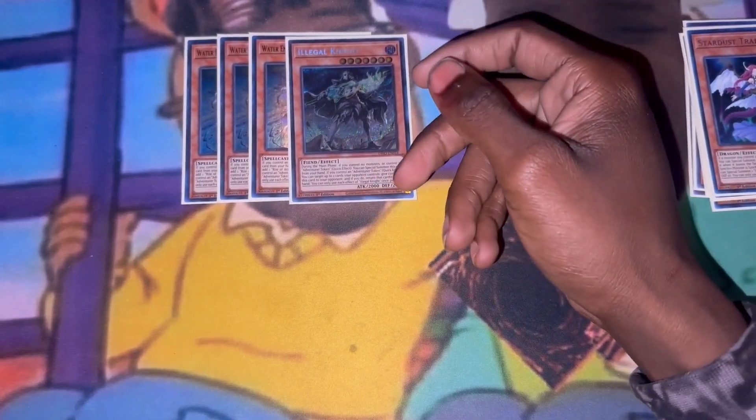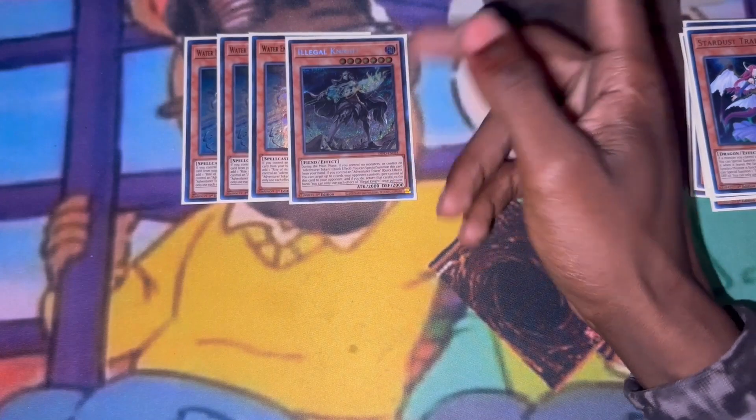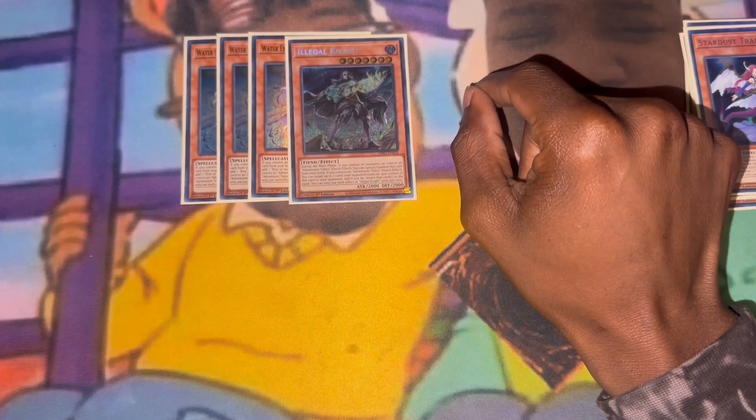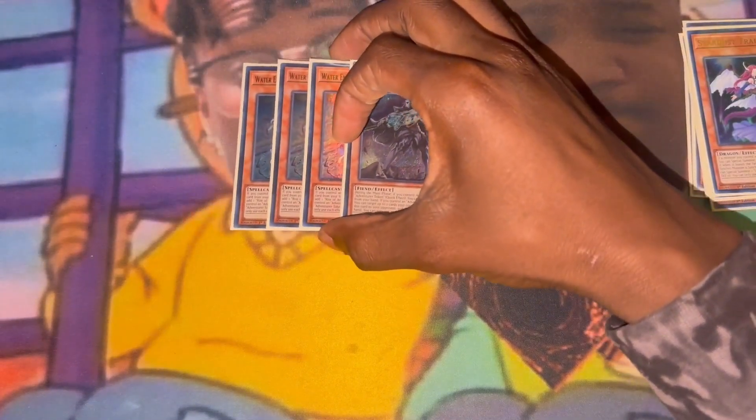Now let's get on to the Adventure package. We got three Water Enchantress and one Illegal Knight. I play Illegal Knight over Griffin Rider because Illegal Knight bounces into most boards. You can bounce the most problematic cards on most boards — it can bounce Shangri-La, it can bounce Baguska, which hurts the deck. In the Vanquished Souls matchup it really beats anything — beats Caesar Valius, beats Ryzen to pop monsters in the column. So I just picked Illegal Knight because one negate doesn't really do that much in this format.